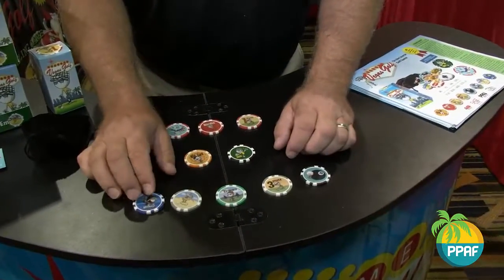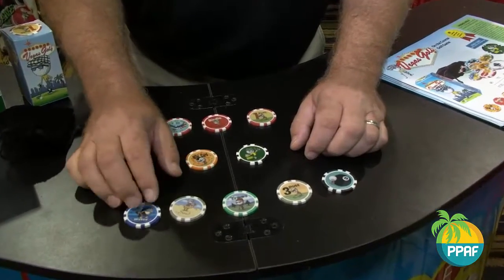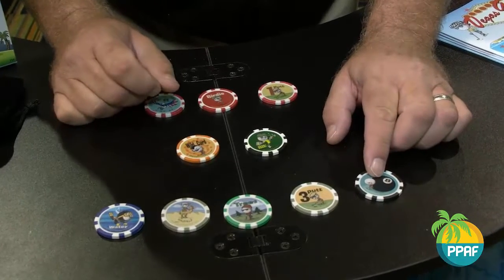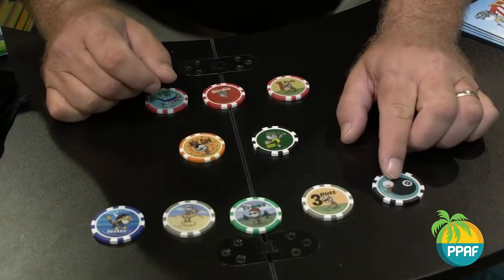And these are all the negatives — things you don't want to do on a golf course: go in the water, go in the sand, trees, your three putt, or eight ball, referred to as a snowman, scoring an eight on the hole.